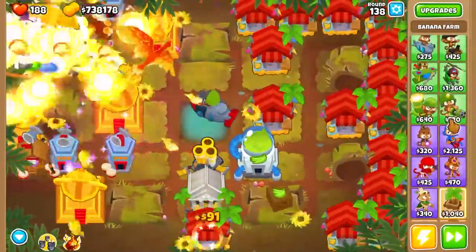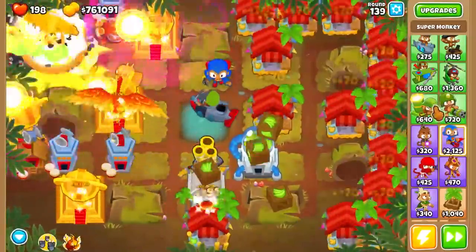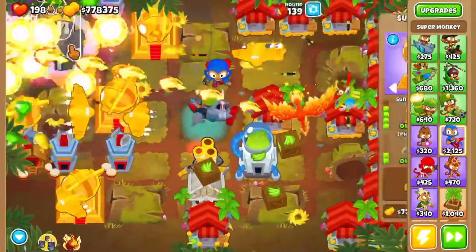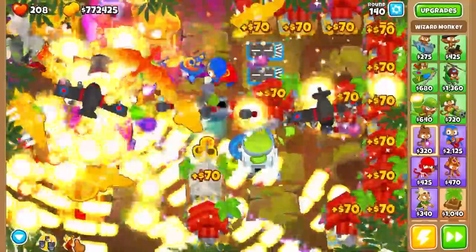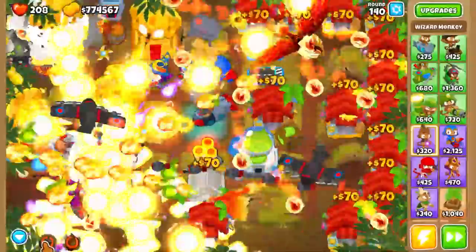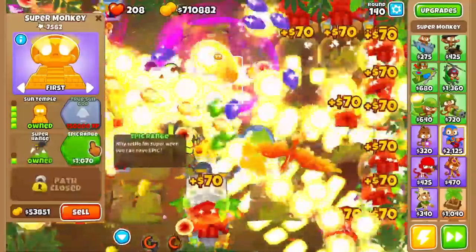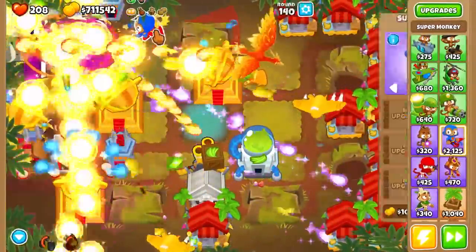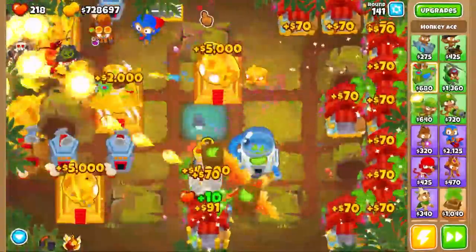I know there's a big scary round coming up, so I'm going to start upgrading and preparing another one of these fellers — cause they're pretty overpowered, in case you hadn't noticed by the 4 million pops. And oh gosh, we might actually be in trouble here. I'm just going to spam ability, cause this looks like it's going to be trouble. And oh gosh, we accidentally sacrificed one of our better sun gods. That was not my best play, not going to lie to you, but it turned out all right. I'm just going to replace that guy.